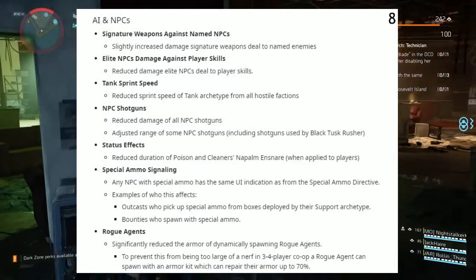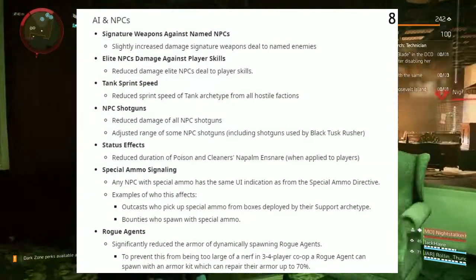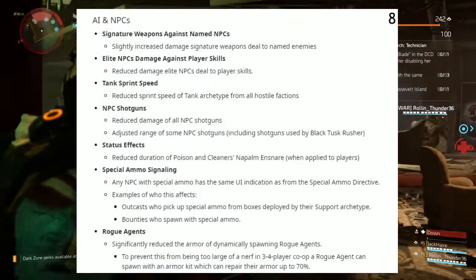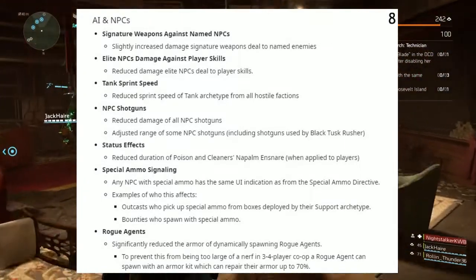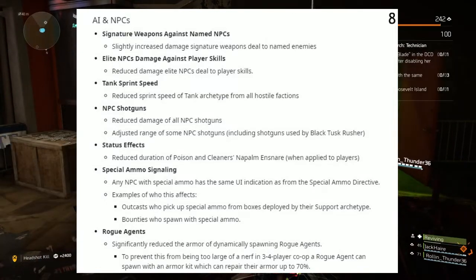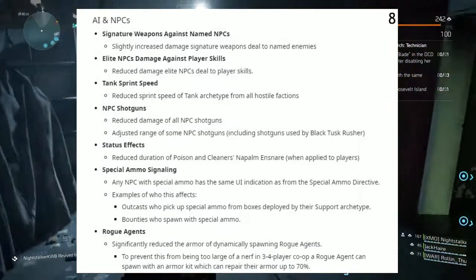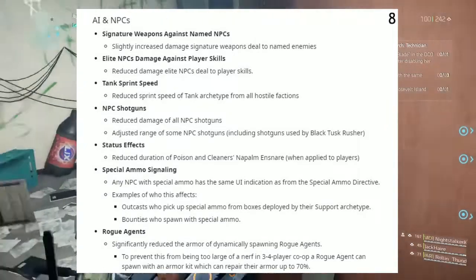Next up, NPC shotguns: reduce damage of all NPC shotguns. Adjusted range of some NPC shotguns, including shotguns used by Black Tusk rushers. Status effects: reducing duration of poison and cleaners' napalm ensnared when applied to players. Special ammo scaling: any NPCs with special ammo now have the same UI indication as the special ammo directive. Examples of who this affects: Outcasts who pick up special ammo boxes deployed by their support archetype, and Drownies who spawn with more special ammo.